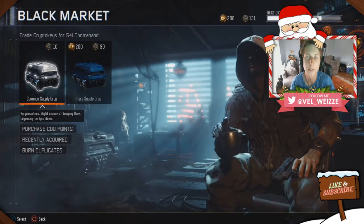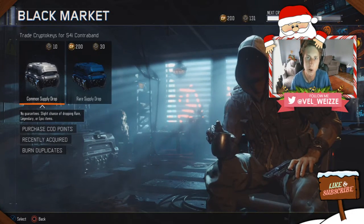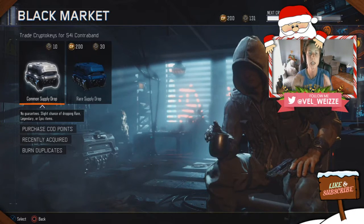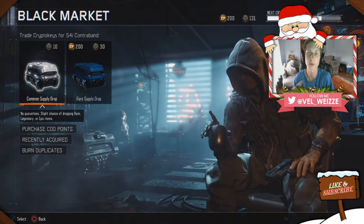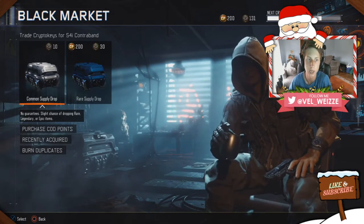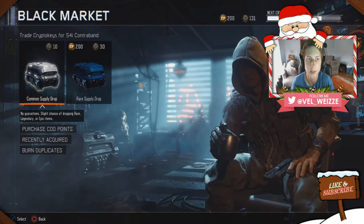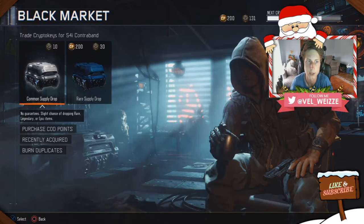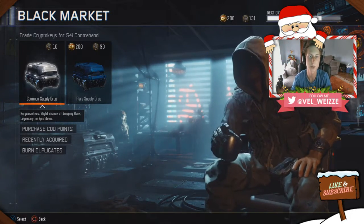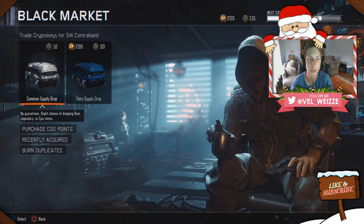Hello everyone, welcome back. My name is Wizzy. Today I have a supply job opening — we're going to try and get some of the three new weapons and new stuff from the supply drop. The black market has been updated with cold points and all that. We're going to open 10 crypto key common supply drops and then open a rare supply drop to see what we get.